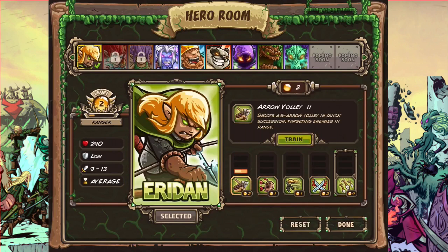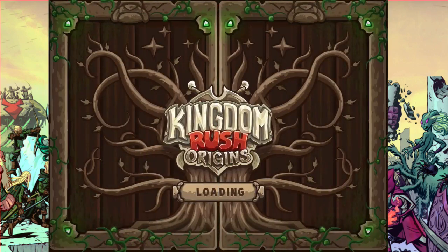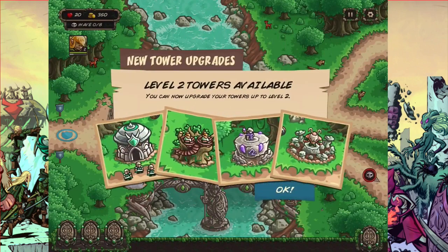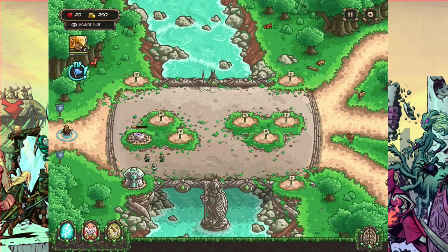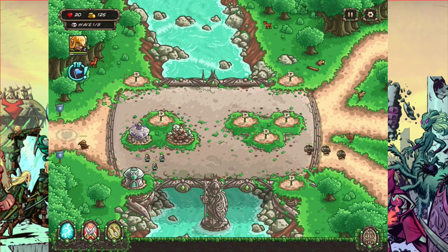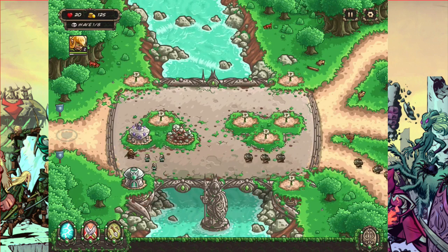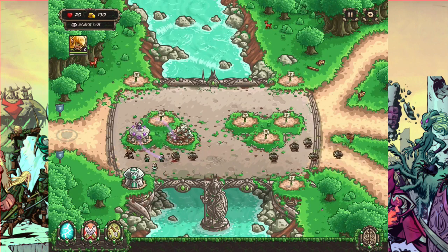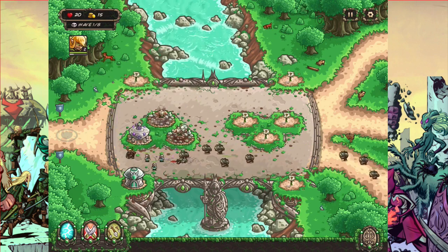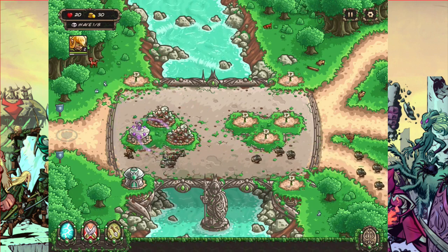I've already tried this map a few times but let's get into it. Put the mage there, under there, and my hero guy back here as well. We should be good. It's usually about wave five where I lose, so hopefully I can change that. Got two boulder guys so I should be able to take most of those troops out hopefully.